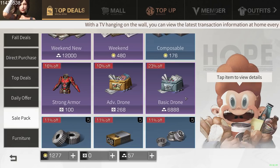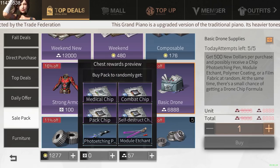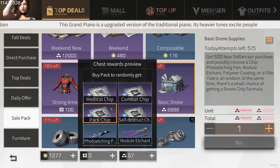Do note, guys, you can buy only five boxes per day from here, which is 34k gold bars every day. So it is a little bit pricey for free-to-play players out there — this is definitely going to be a little bit of a cost, and the chances to get these drone chips from this box are really low.